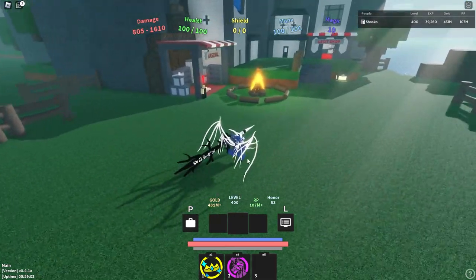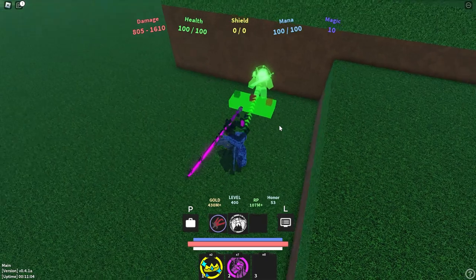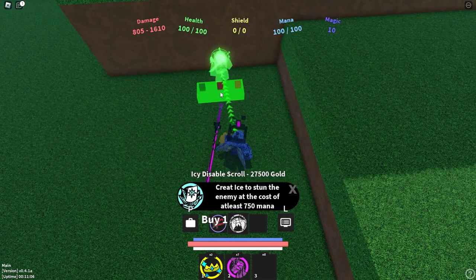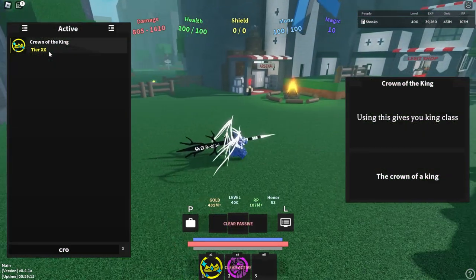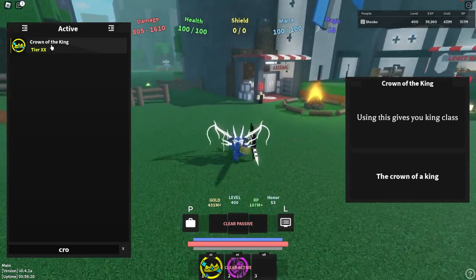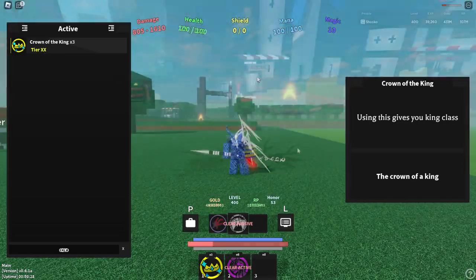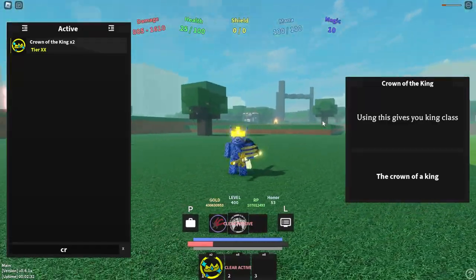Step one of attaining it is finding the Black Market. The BM Tracker is very helpful, but otherwise you have to run around the map until you find this green guy at the green bench, and you have to hope that he sells you the Crown of the King, because he has several different items that he can sell and it will not always be this. It costs 100,000 gold — all you got to do is buy this and put it in your active slot and then activate it, and this is going to give you King Tier 1.